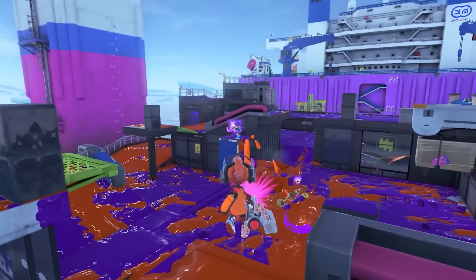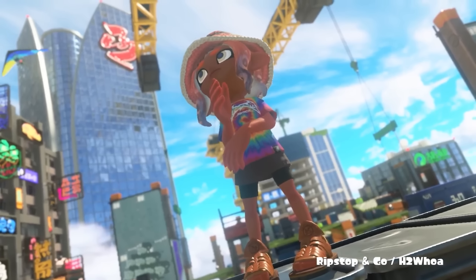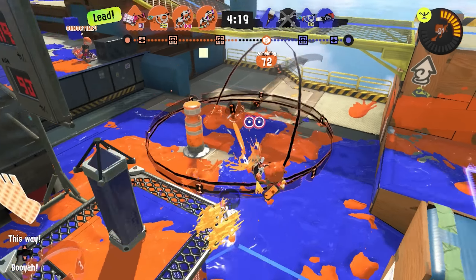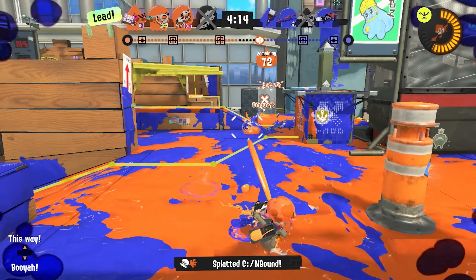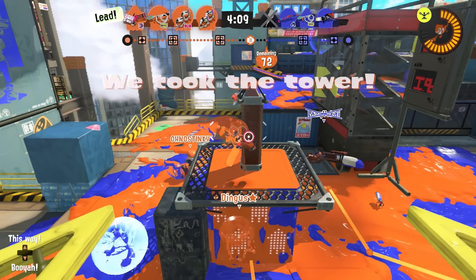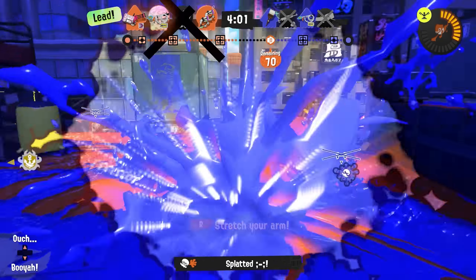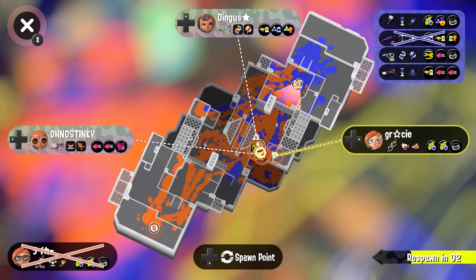We're going to start off with the best part of this whole season: the new stages. Both Crab Leg Capital and Ship Shape Cargo are probably the best exclusive Splatoon 3 stages that we've gotten. I'll talk about Crab Leg first, which is the one that Nintendo seemed to hype up a bit more. This map is such a nice change of pace because it doesn't feel like a super crammed hallway for once. It's very flat and open, but even with that, this map has a ton of different routes and flank options. This stage really reminds me of Splatoon 1's version of Hammerhead Bridge, which I did miss.